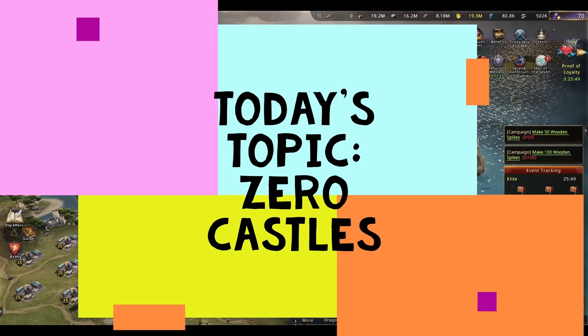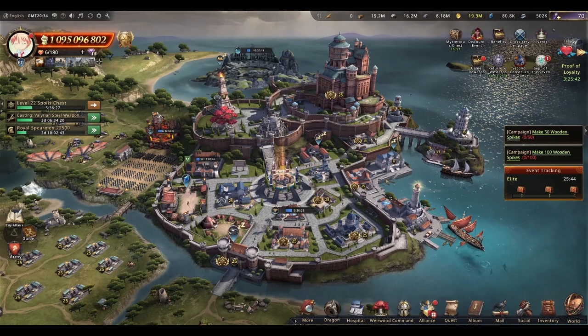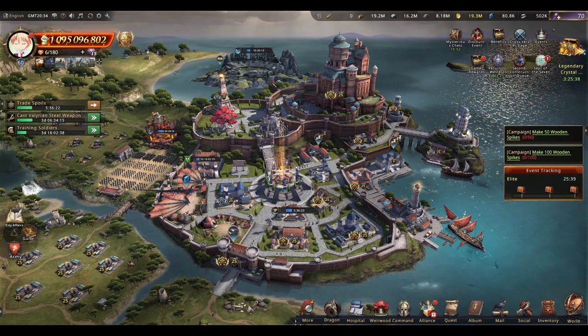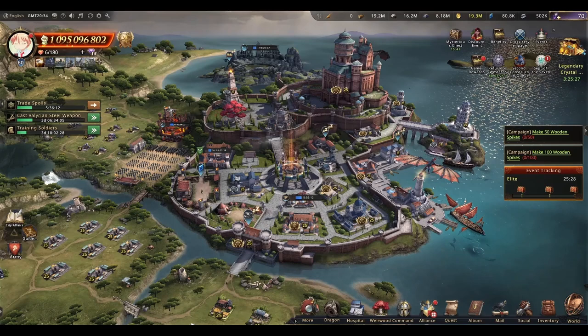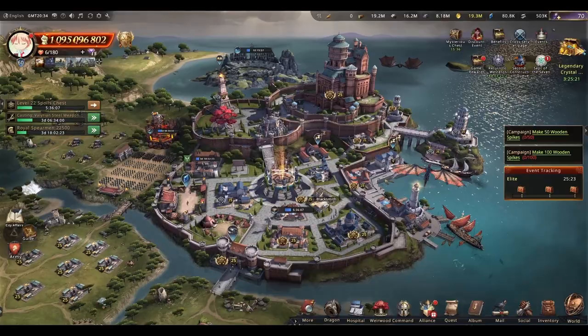Hey peeps, today we'll be talking about zero castles — how to build one, how to play one, and pretty much all there is to it. First off, what is a zero castle? A zero castle is a setup where the player has just enough troops to be able to hide them all so they don't take losses during attacks.